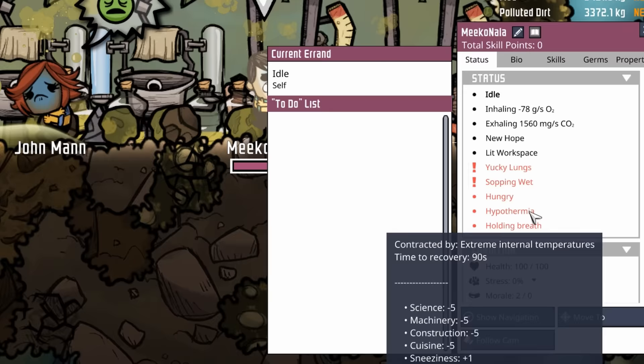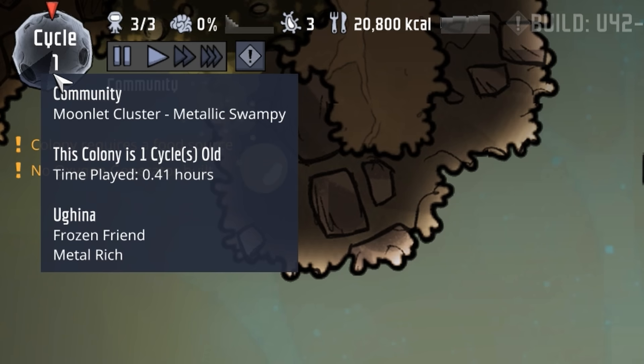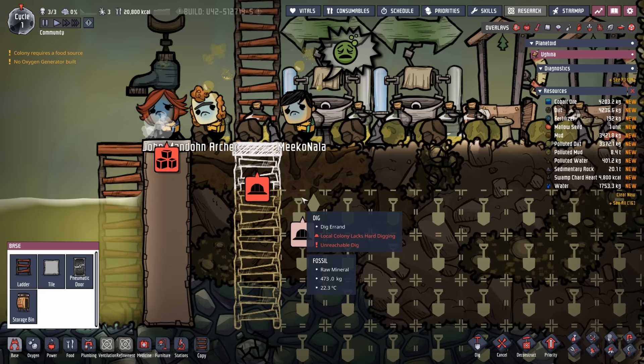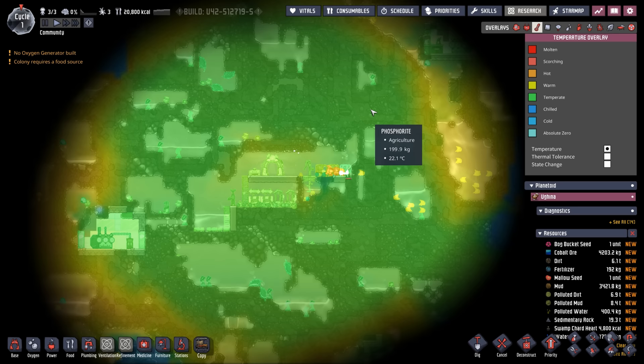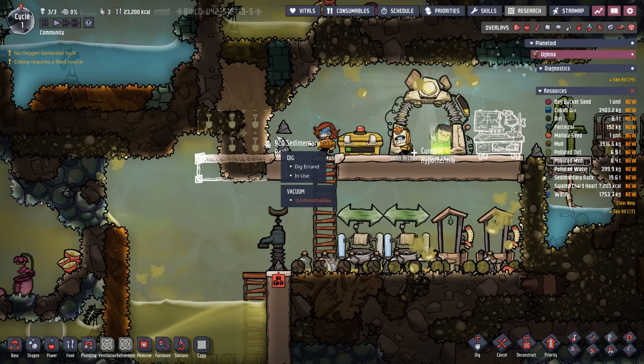We already have three dupes with hypothermia from all the digging in the polluted water — sorry, but it had to happen. Hypothermia gives minus five to science, machinery, construction, and cuisine, plus a bit of sneeziness. We want to click on the polluted water eventually to bottle it, but it's almost bedtime so we're getting cots up first. The fossil nearby requires hard digging, which we don't have yet, so we'll go to plan B. Temperature around here is hovering around 22 degrees, fairly controlled.